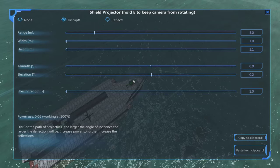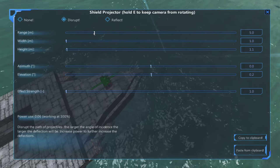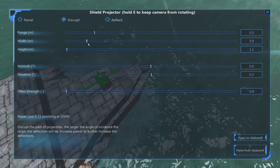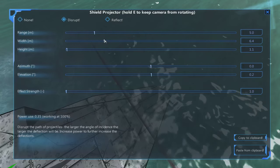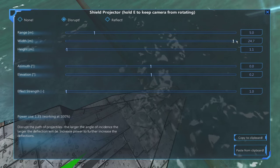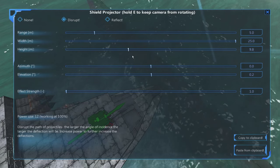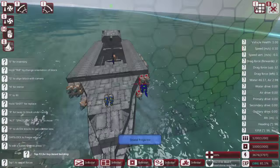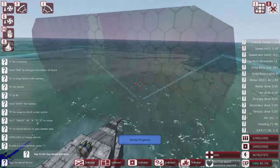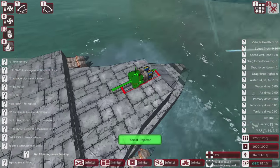We'll start with Disrupt for the moment. Next we have Width — actually sorry, Range — but we'll come back to Range in a minute because it'll be easier to see if I first look at Width. The width is fairly obvious — you can see the shield itself is being made wider. We're going to make it full width, and we can also make this taller. Coming out of here, you can see we've got a tall and wide, nicely large shield fully covering the front.